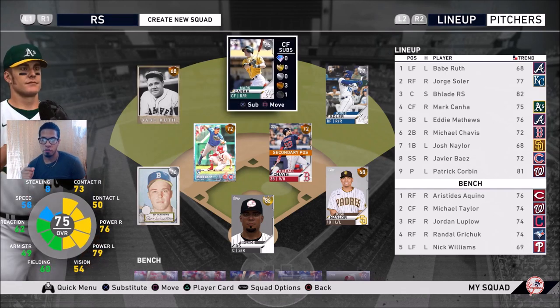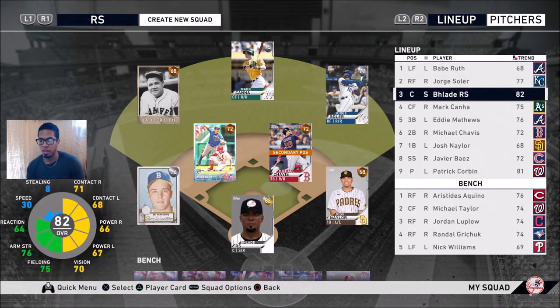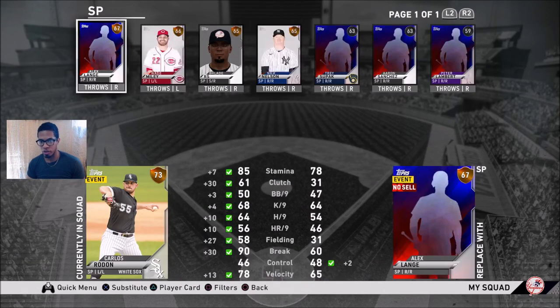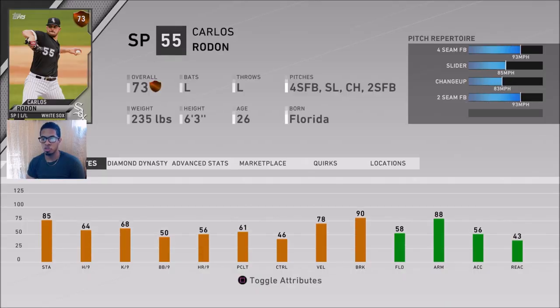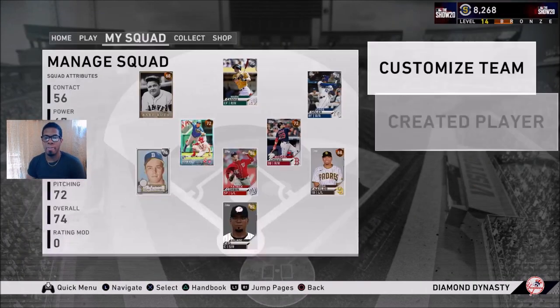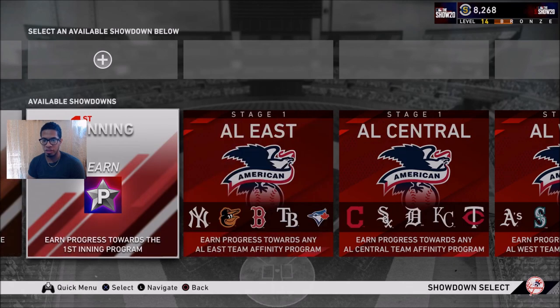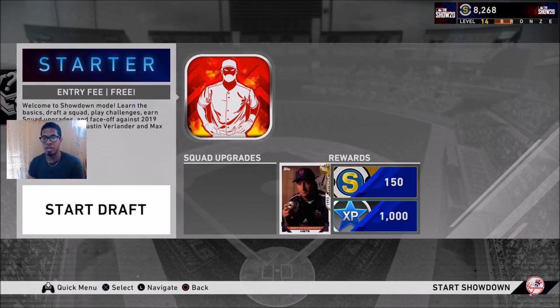We got Mark from a pack in the previous episode. We're gonna have Babe Ruth lead off, then Blade, Mark, Eddie, Michael, Nailer, Bias. I'm a little worried about the starting rotation because Corbin is out of energy, so we either have to use Carlos or Michael Fulmer. We're gonna go with Carlos and see how long he lasts. One of you guys reminded me that in the showdown we're allowed to complete, there's a Brett Saberhagen at the end — so we're gonna be getting ourselves a gold starting pitcher next.